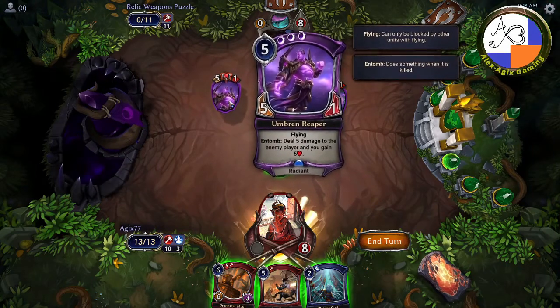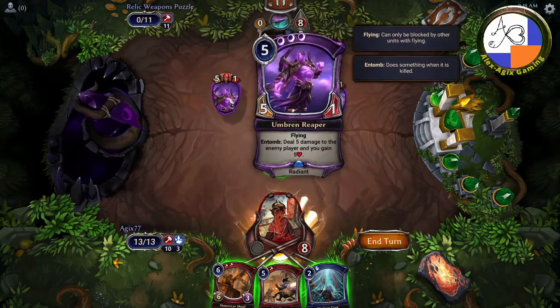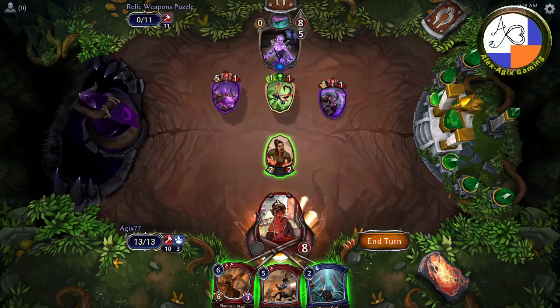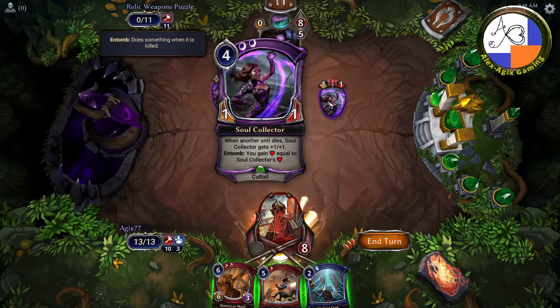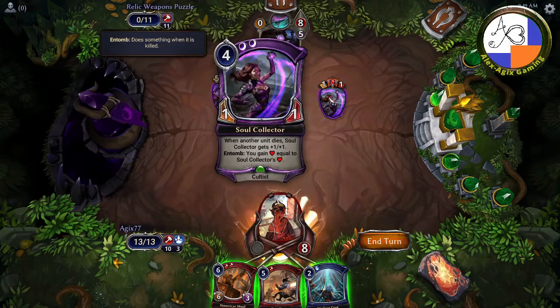The first thing is: don't get too caught up on this unit — the life-gain one — because you're thinking this guy is going to give the enemy so much life that it's beyond the scope of being able to kill them. That's what I got hooked on, and it took me probably five or six tries just now. The scorpion is just a blocker. But the soul collector — this one gets bigger and bigger each time a unit dies.